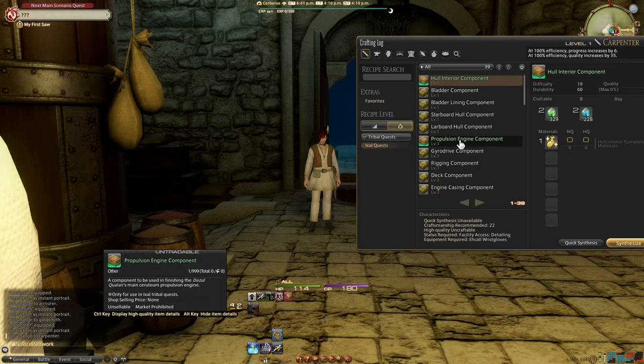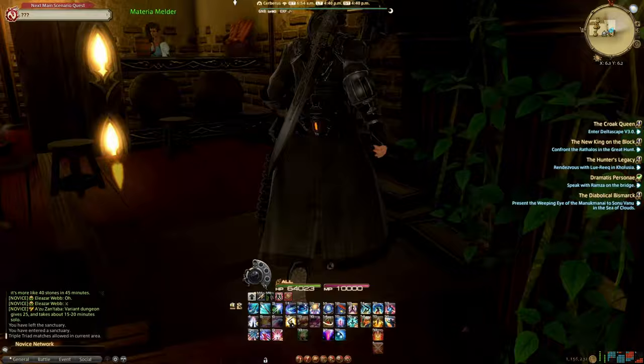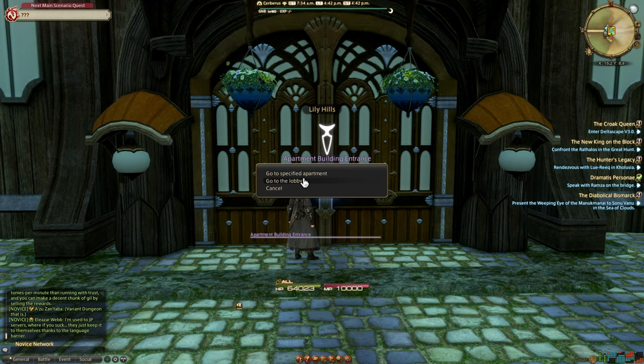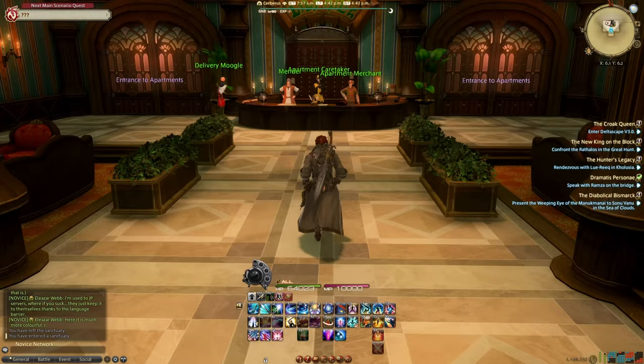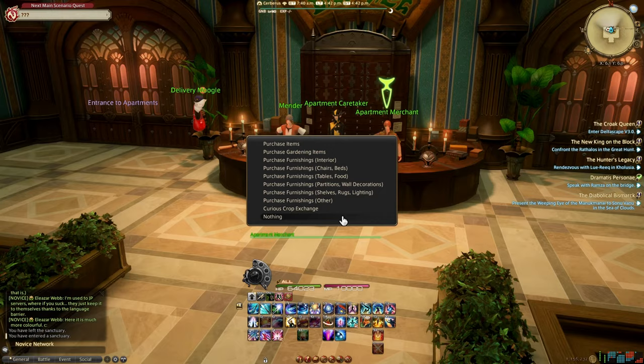And to top this guide off: housing. Everyone wants a house, but they are very difficult to obtain. In the meantime, you can purchase your own apartment that you can decorate and organise to your heart's content. In every housing sector that the MSQ will bring you to there is an apartment complex — you can purchase an apartment directly from the receptionist. Apartments have no time requirements or login requirements that housing does. If you aren't present for a long time, your house will automatically be put back up for sale and you'll lose it. Apartments are yours until you either move server or delete your character.